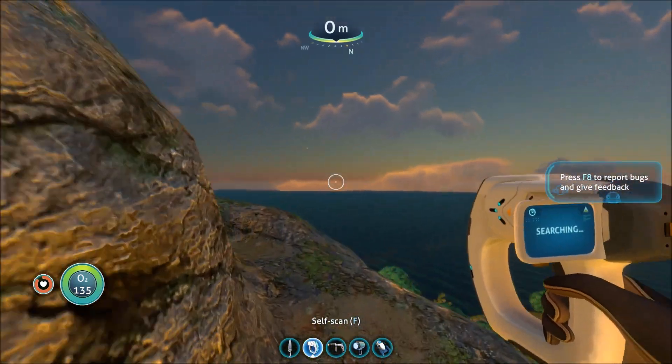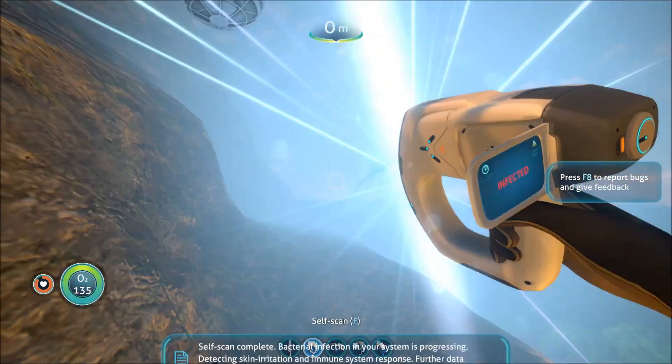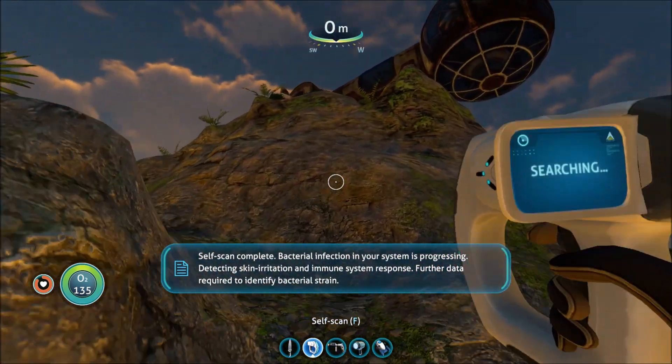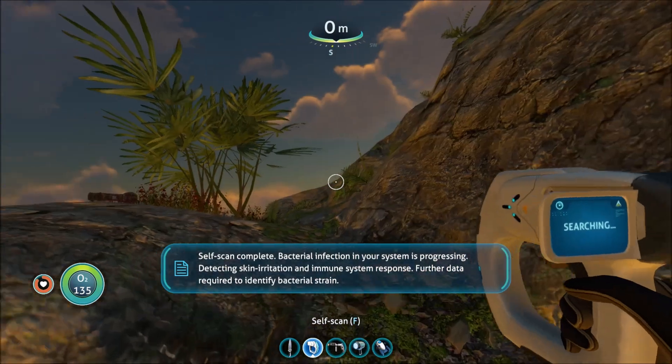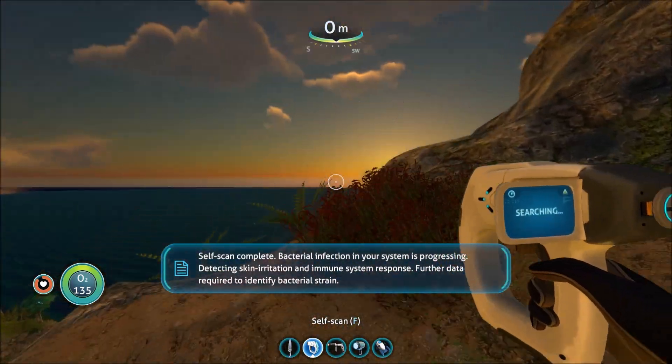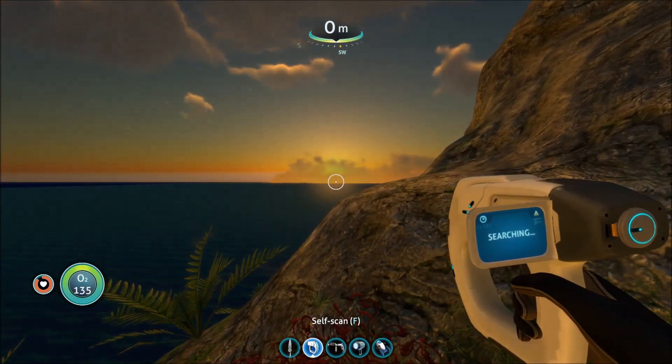Number two — the scanner. It's a little self-scan. Self-scan complete. Bacterial infection in your system is progressing. Detecting skin irritation and immune system response. Further data required to identify bacterial strain.